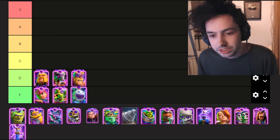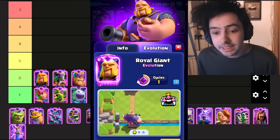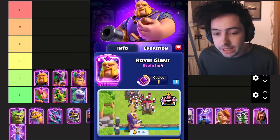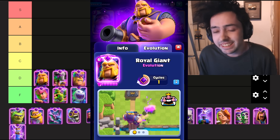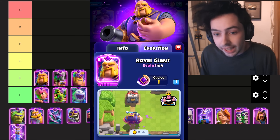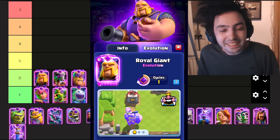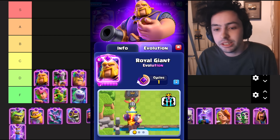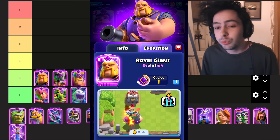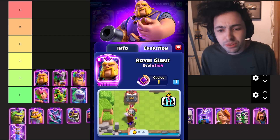Next we have the Evo Royal Giant. When the Evolved Royal Giant fires, it does some area damage around itself and knockback. The big downside is it doesn't hit air, so it's very easily countered. On top of that, the knockback isn't anything too crazy, so even ground troops like Barbarians can hit the Evo RG. This is an evolution where if you had the normal version or the Evo version, you won't really notice too much of a difference.